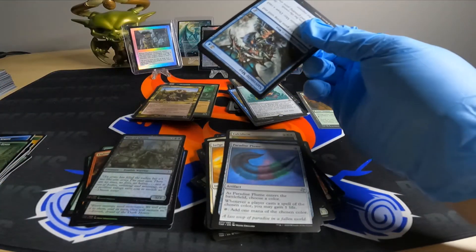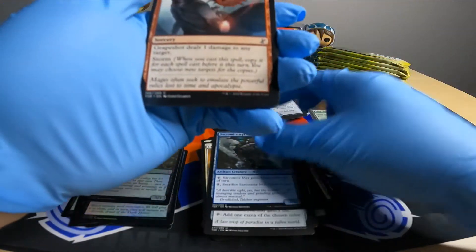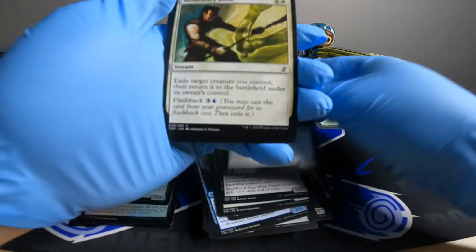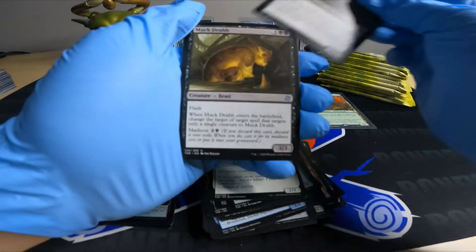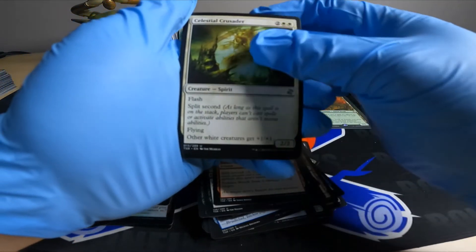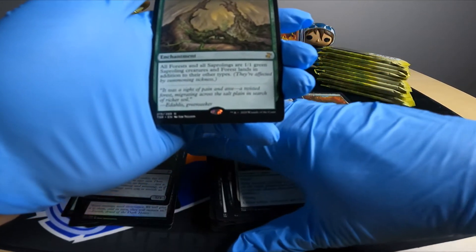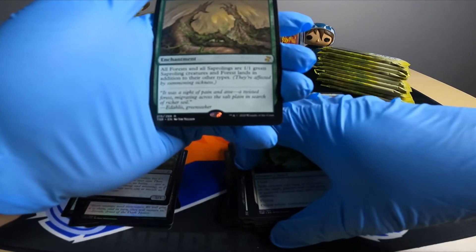And then a Pride Mage — cat wizard, one green one white, destroy target artifact or enchantment. Pretty solid: block with it, sacrifice it, destroy something, move along. A buddy of mine has a green-white cat deck — I just feel like it's surprisingly strong. Just gets a bunch of equipment, gives indestructible, creatures are getting boosted. Sudden Shock. Celestial Crusader. Life and Limb.